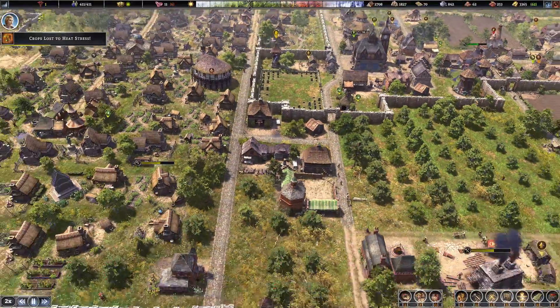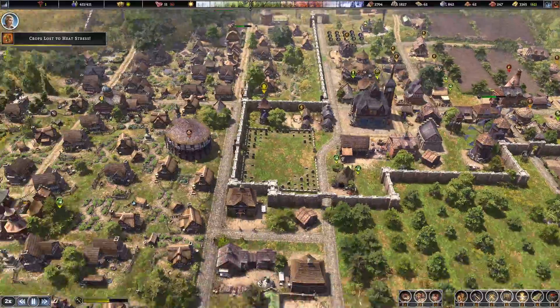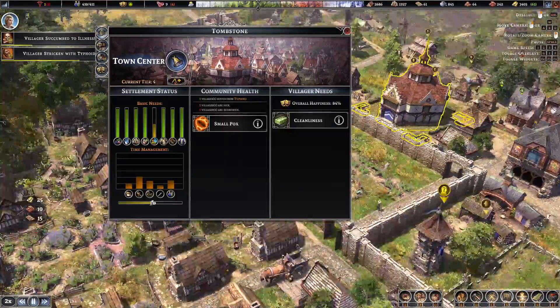What I'm going to do now is just play on and see if we can get the town hall upgraded. And we've now got our tier four town center.